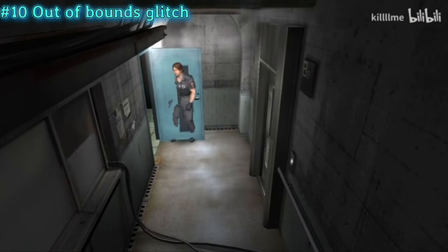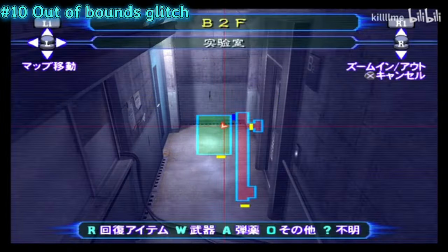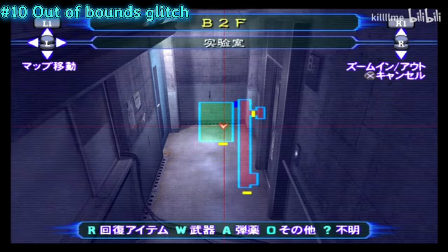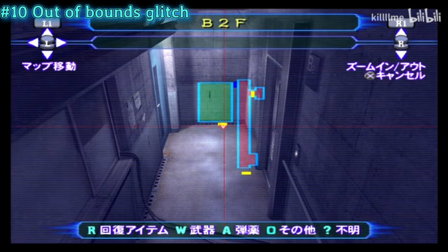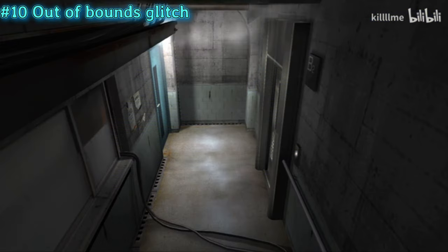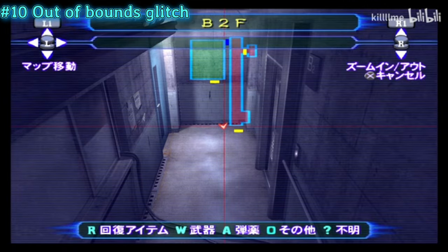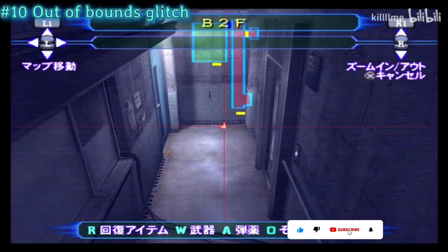Out of bounds glitch. After you exit a room, quickly enter it and press start, then quickly try to equip the handgun until your character goes inside the wall. Then you can hold the map button — don't hit go. After that you can walk and try to enter the next door. This is specific to File 1 only.